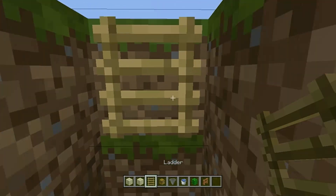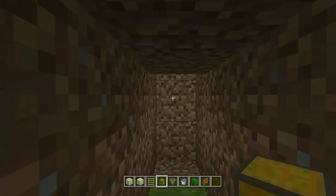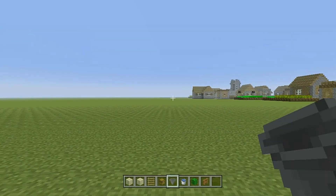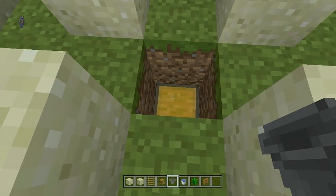Now you're going to add a ladder just so you can get in and out. Inside the tunnel, you're going to place a chest right under the hole. And now, just as we've been doing in all the past farms, we're going to be placing a hopper — make sure it's going into the chest. Make sure you're crouching and place it into the chest.